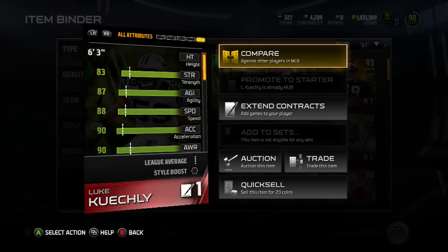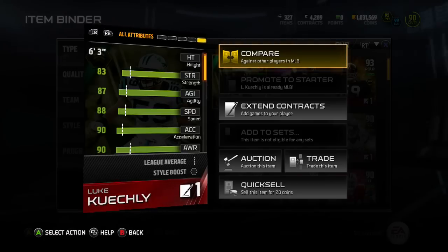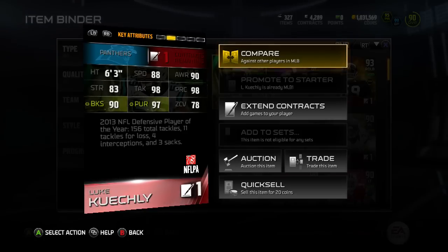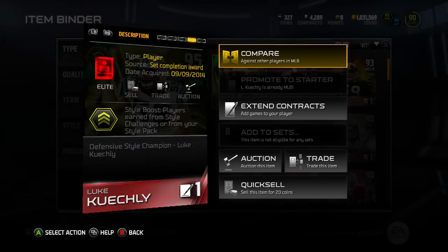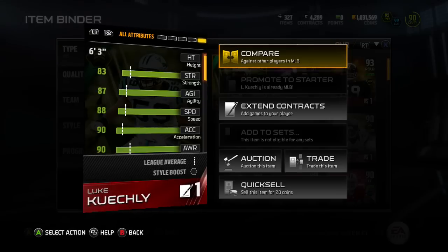Just to compare him to the league average, you can see right here that his stats are just above everyone else's. He's got 88 speed and can do everything you need him to do. So make sure you guys save up your coins or go out and buy him right now — he's a valuable addition to your defensive lineup.